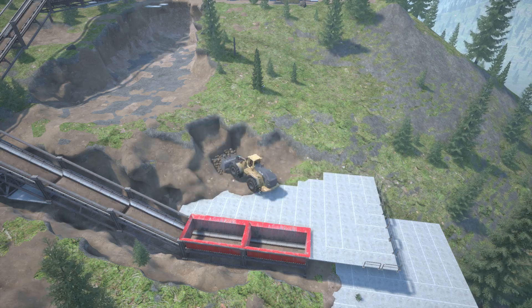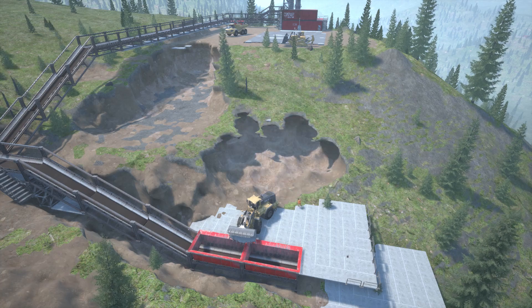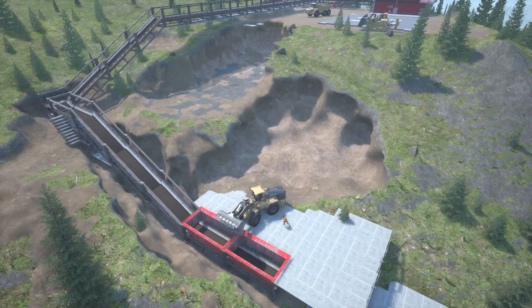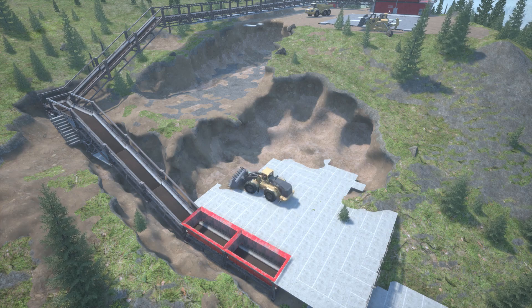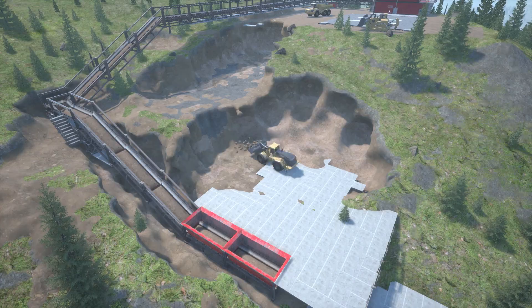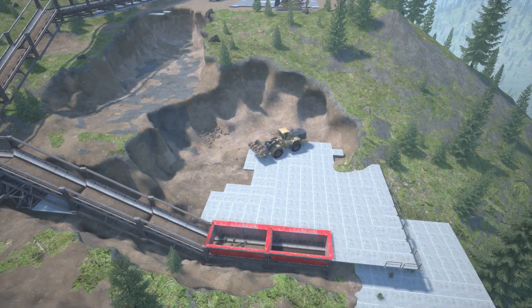I also used Draymite — the explosive — to completely clean out the area and make it easier to access the coal. As you can see here, I'm using the floor tiles a lot because it just makes it so much easier to drive around with the loader, and I don't have to flatten the ground. If I drop a bit, it doesn't make a big difference.